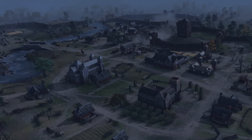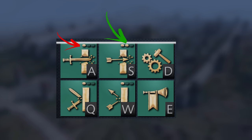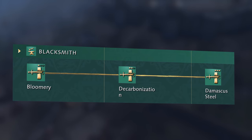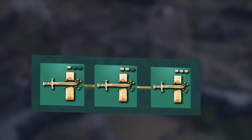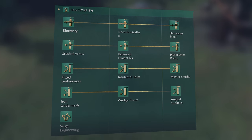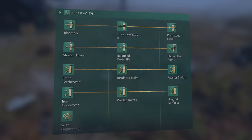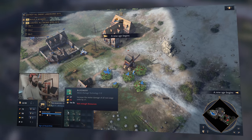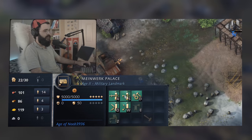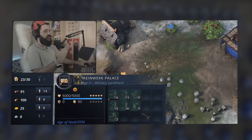The only indicator that you've researched something are those tiny three glowing dots at the top. Bloomery, decarbonization, and Damascus steel all look the bloody same — they're using the same icon exactly. Some might argue that this streamlining is easier for players to understand, having the same icon for all three technologies so players only memorize three shapes. But I would argue this will further add confusion. Players will be like, 'wait, didn't I just research that?' This is even more confusing when you're in the middle of the game paying attention to whether icons are grayed out or which tech you're currently on, because they all look the same. It's added attention fatigue having to focus on that tiny glowing dot.